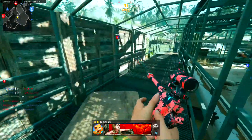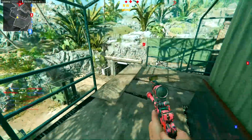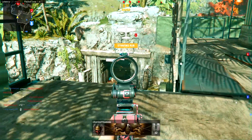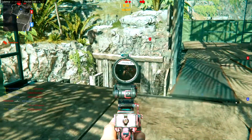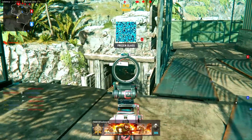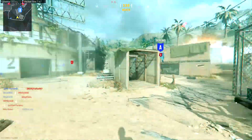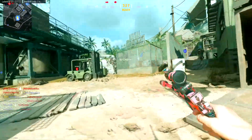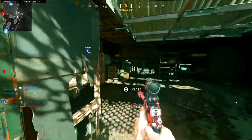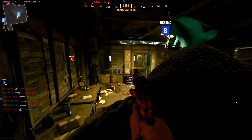For the ammo type, I'm using Lengthen for better bullet velocity. I still have the Fabric Grip attached. For the proficiency, I'm using Brace, and for the kit I am using Quick, because I like sprinting with my pistol and then switching to my primary when I want to start killing enemies. That is my favorite attachment selection when using the machine pistol as a sidearm. It can be very handy as a backup weapon in case you ran out of ammo for your primary, since switching to your sidearm is always faster than reloading.